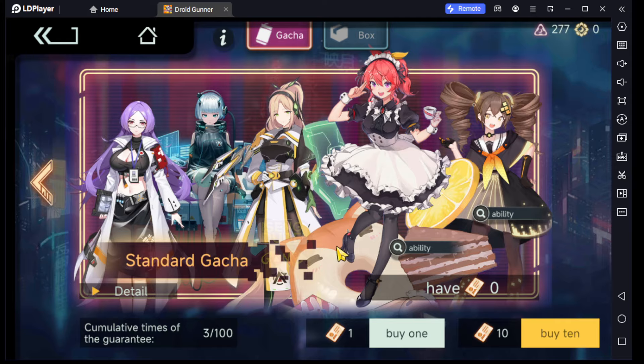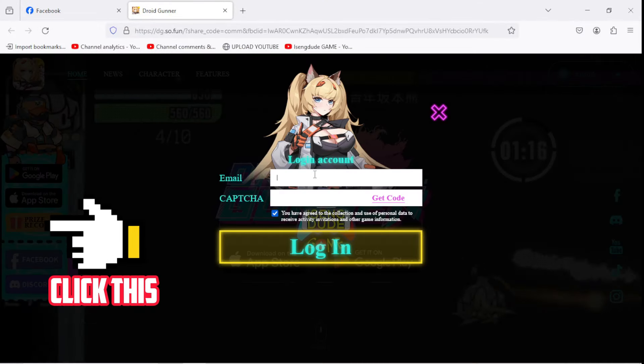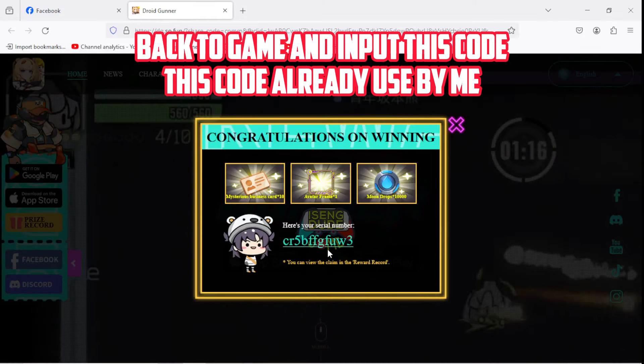Time to get a free code. Go to their official website, click this, and input your email. Then go back to the game and input this code. Note: this code has already been used by me.